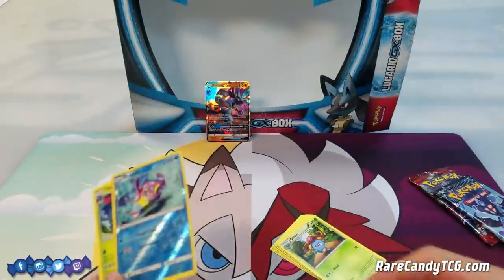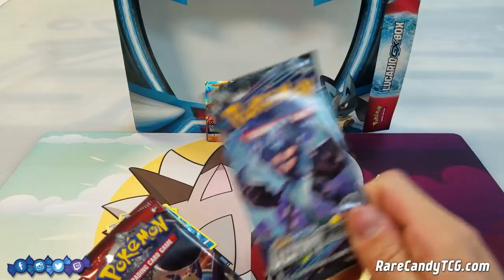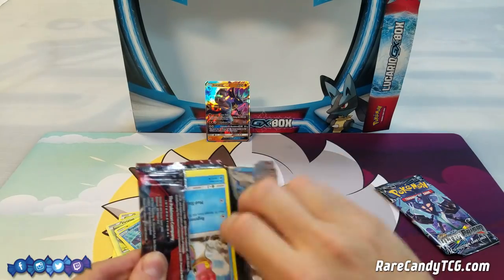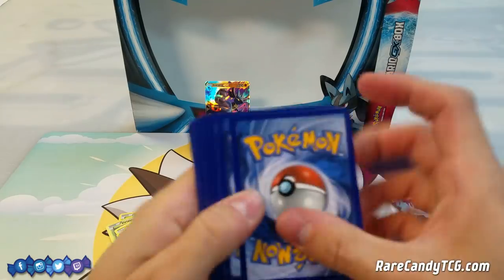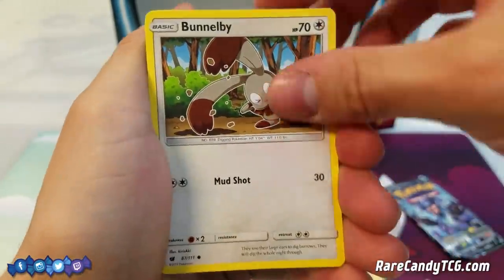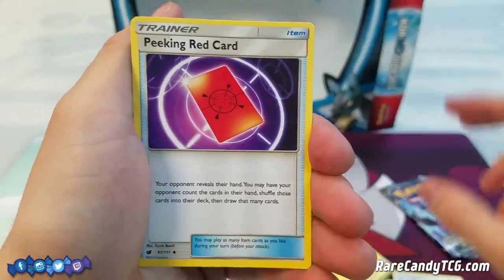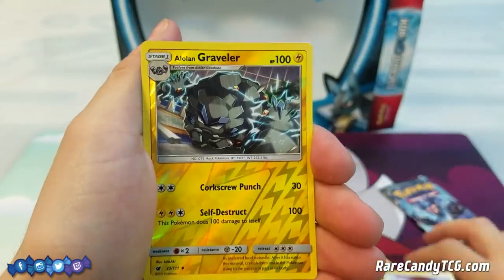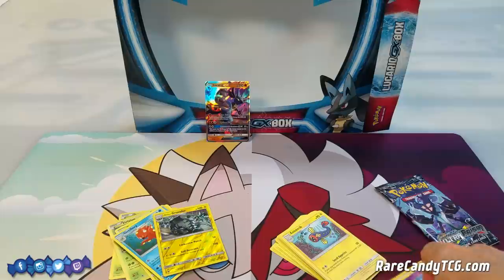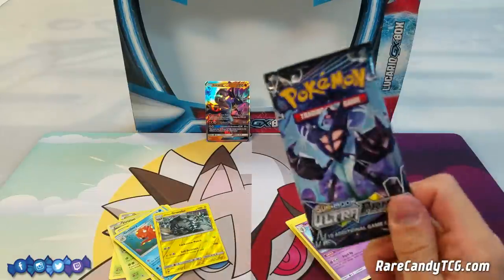We still have Crimson Invasion and Ultra Prism. I actually prefer pulling from Ultra Prism since I'm still missing a good amount of ultra rares and secret rares from that set — and Crimson Invasion too, since I didn't buy nearly as much of it. So here we have Shellos, Bounsweet, Magikarp, Chimecho — Pikachu, Grass Energy, Diggersby, Bewear, Red Card, Grumpig, Alolan Grimer, and a rare Araquanid. Striking out in this box so far — no ultra rares. Of course we pulled the holo Virizion, but we bought this for Lucario and ideally want something else good.